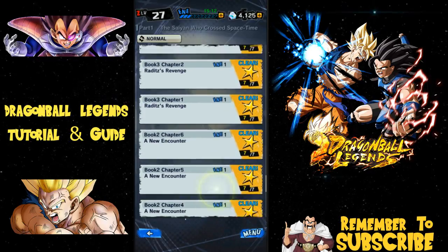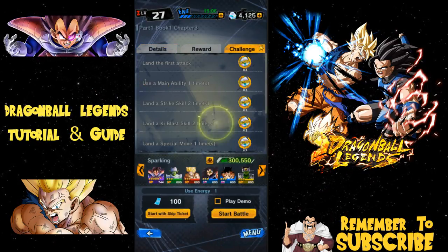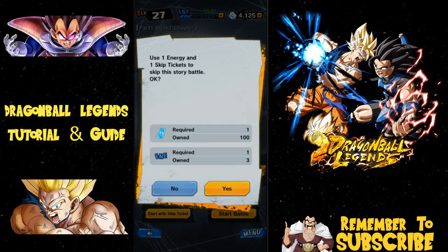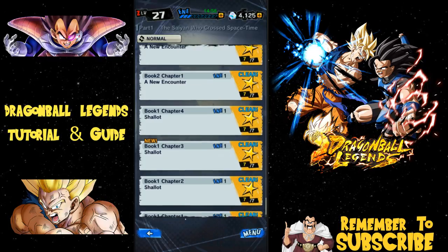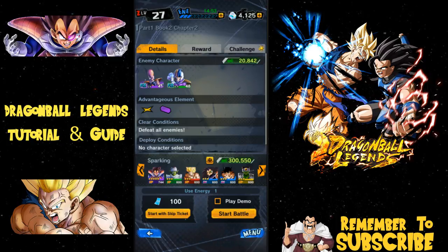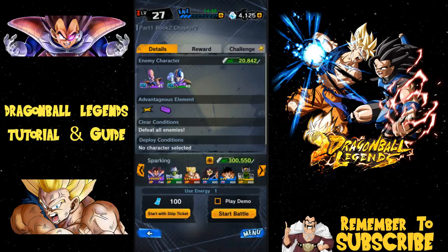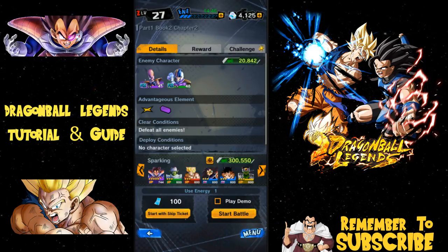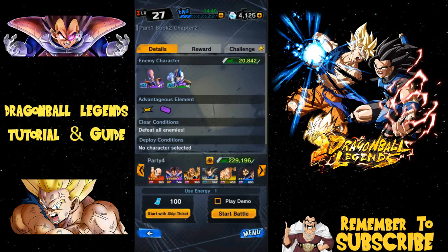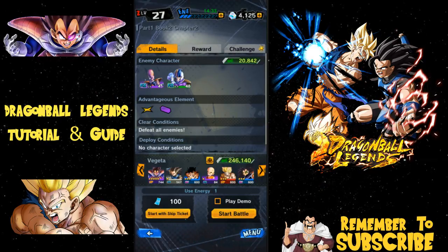We're going to go to the earlier chapters because there are fewer enemies coming after you. Let's go down to Book One — looks like something new is here, but we're not going to do that right now. We'll go back and head up to Book Two, 'A New Encounter.' We'll bring a weaker team just so the battle lasts a little longer.